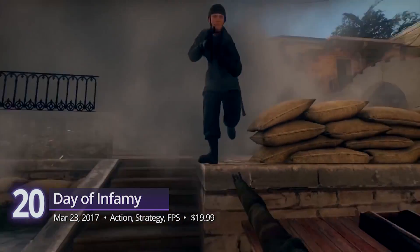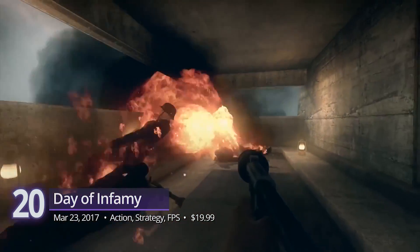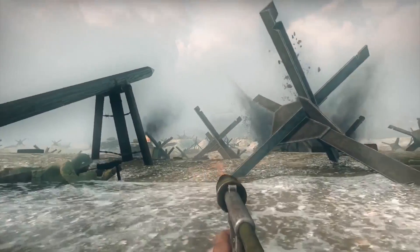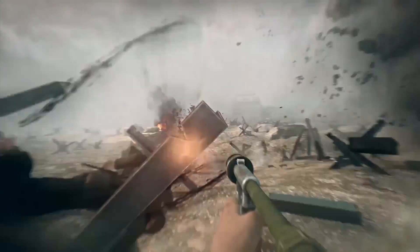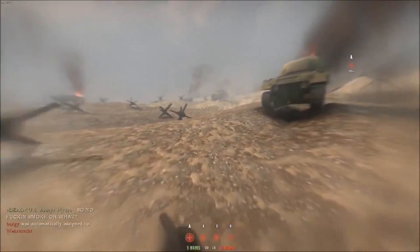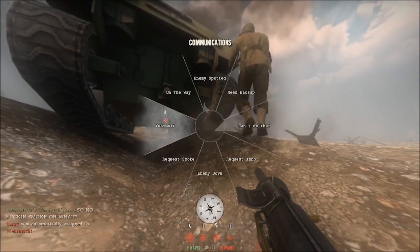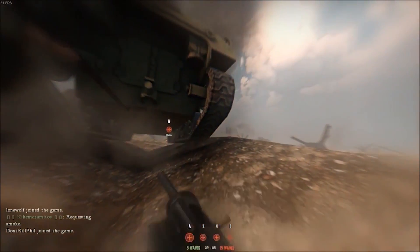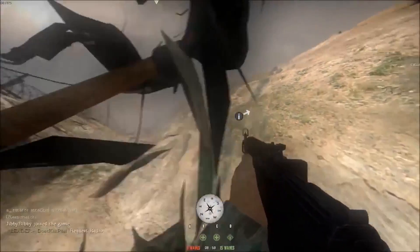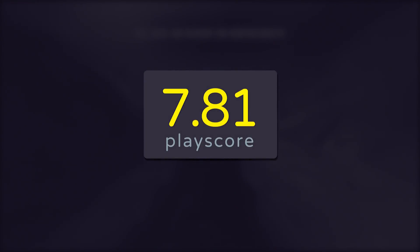Number 20: Day of Infamy. Straight from the shadows of Insurgency, New World Interactive's mod is a visually stunning military shooter that feels like a Steven Spielberg film. Set in the heat of World War II, engage in close-quarters combat with realistic shooting and an authentic supply of weapons. Realistic here means you die in one shot, zero HUD, UI, and crosshairs — making every engagement feel like you're really fighting for your life. It has the same multiplayer modes as Insurgency, which is a team-oriented game. Work together with your buddies and choose whether you want to be part of the Axis or the Allies. It has a playscore of 7.81.